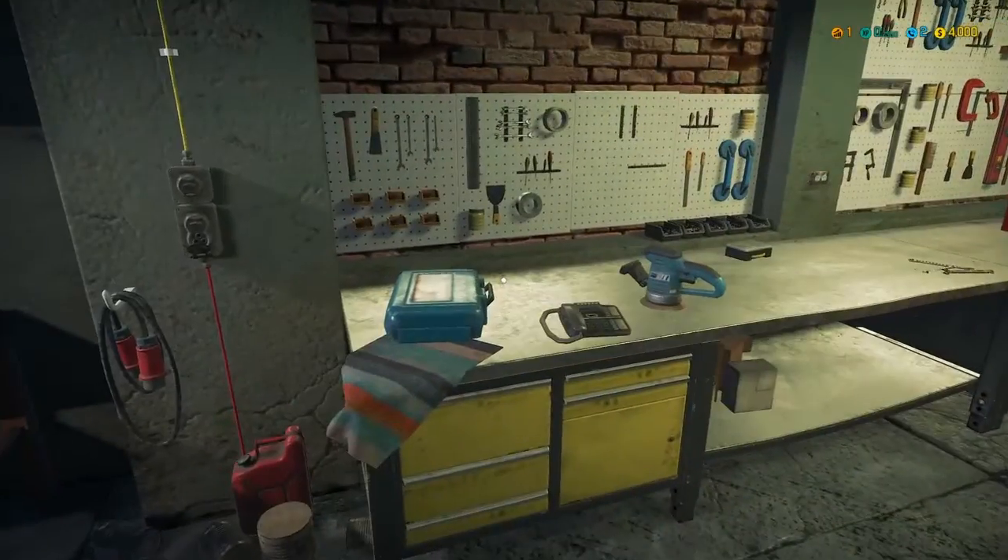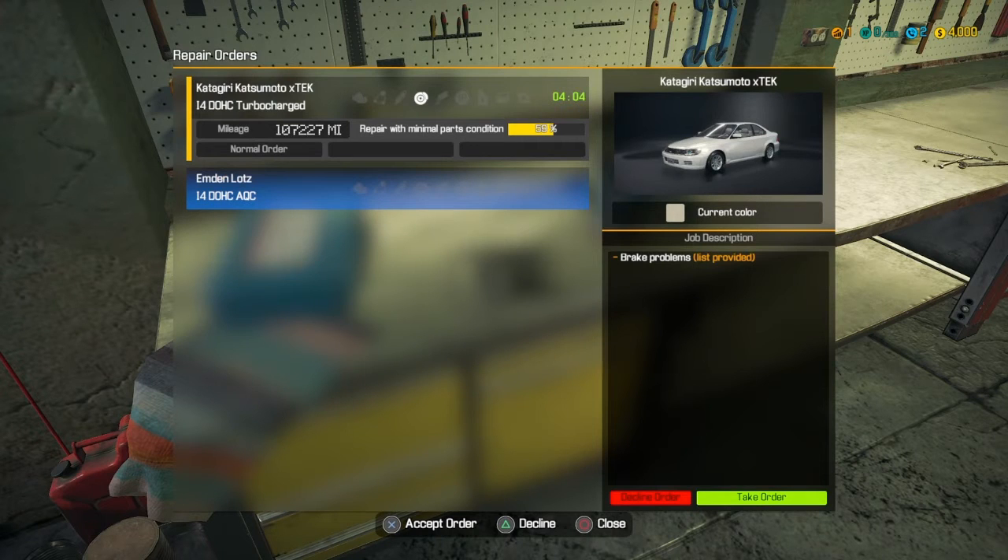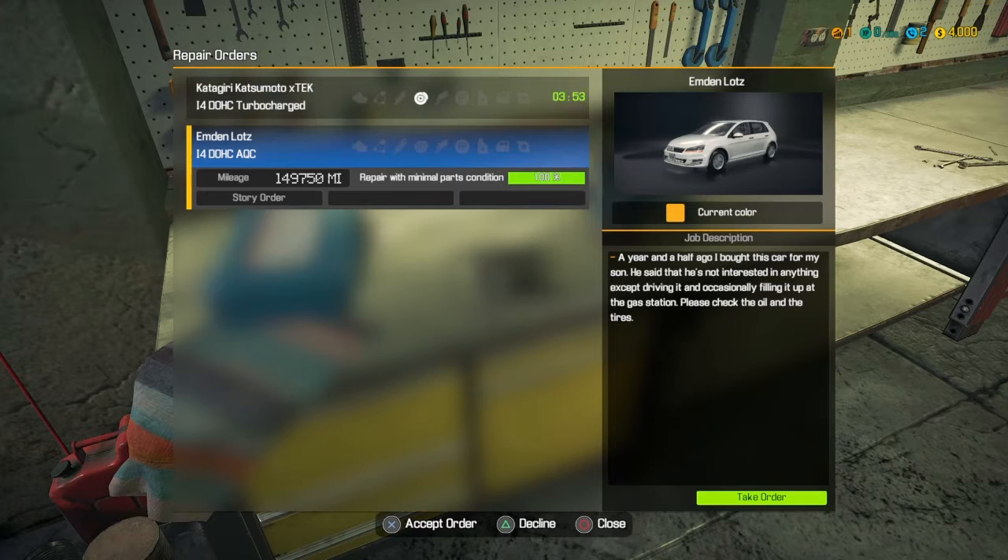First thing we're going to do is go over here to the phone and check out our messages. We got this here — it's got brake problems listed. The ones in blue are story orders. I'm not a hundred percent sure what these story orders are about; it doesn't seem like you get any more experience or cash from them. We're probably going to do this one first. It says: 'A year and a half ago I bought this car for my son. He's not interested in anything except driving it occasionally and filling it up at the gas station. Please check the oil and the tires.'